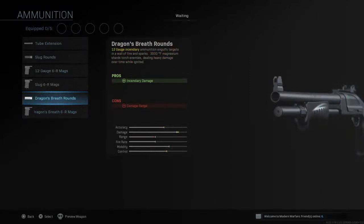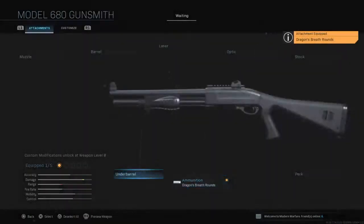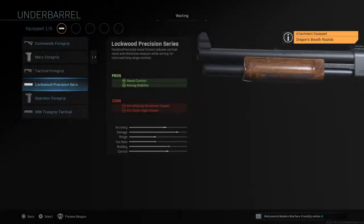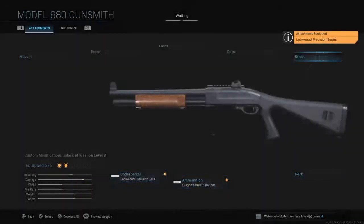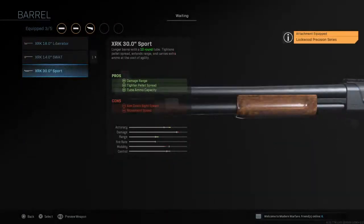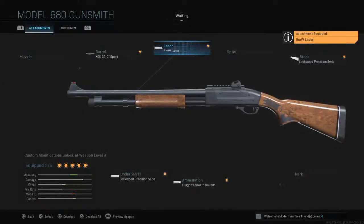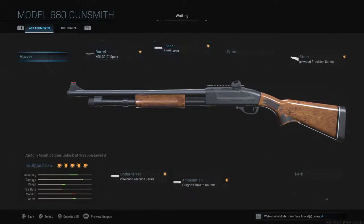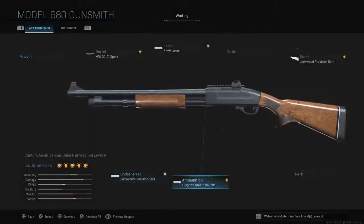This is the one I actually use. I don't have Dragon's Breath rounds, but if you do, don't put them on. This is just an extra class. Setup: Lockwood barrel, Lockwood, 5mW Laser. That's a total of 5 attachments. The range is already enough, so you don't really need much else.